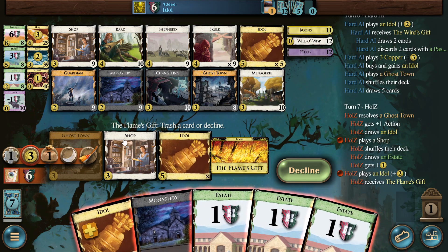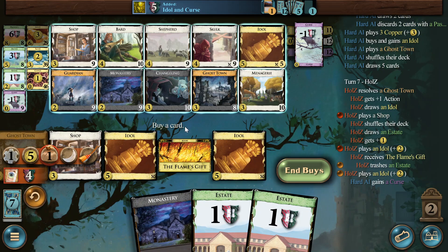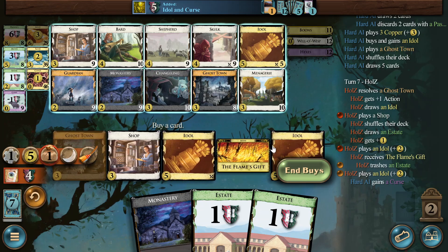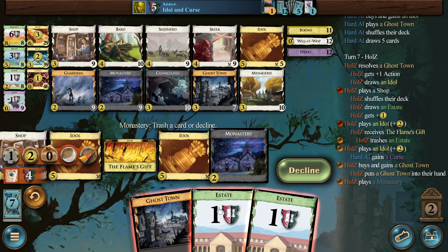They have their Guardian. I think we do it. This is a Ghost Town — they don't have their... I think now we get a Menagerie already for five. We trash another Estate for now, because then we are basically cleansed on the Estate side. It could also be another Ghost Town here, because this is such crap in the deck. So we get our two Ghost Towns.